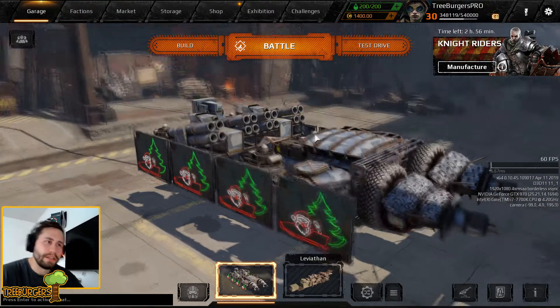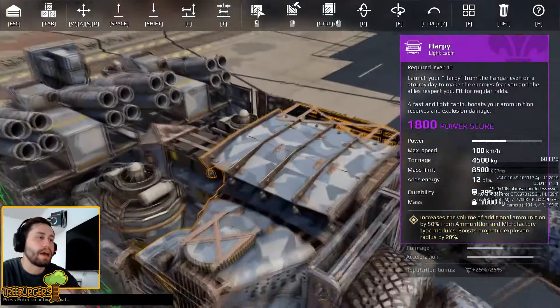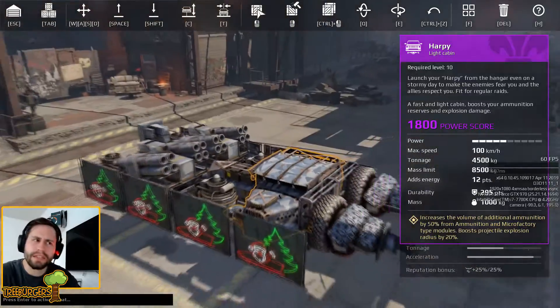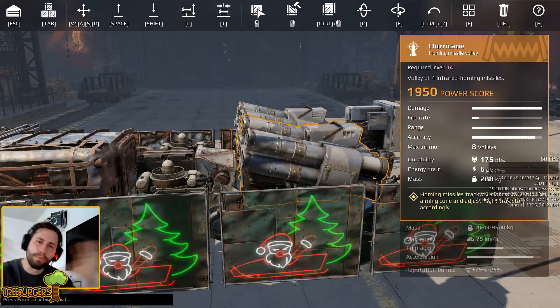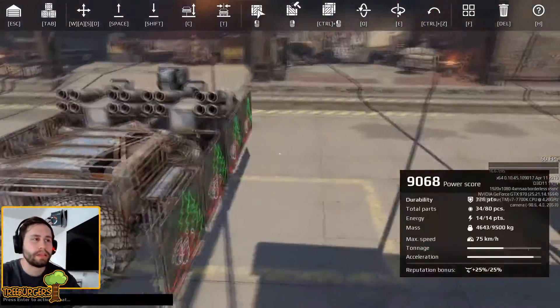Hello my good friends, welcome to a new episode — Hurricanes today with the Hobby cabin. I've been thinking about this for some time: is it actually viable? The Hurricanes have a pretty big radius of explosion, and the Hobby only increases that, so it's a pretty interesting combination. Does it work? We don't know — so we test it, of course.